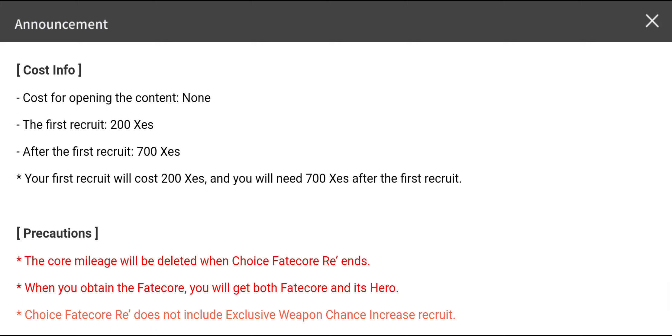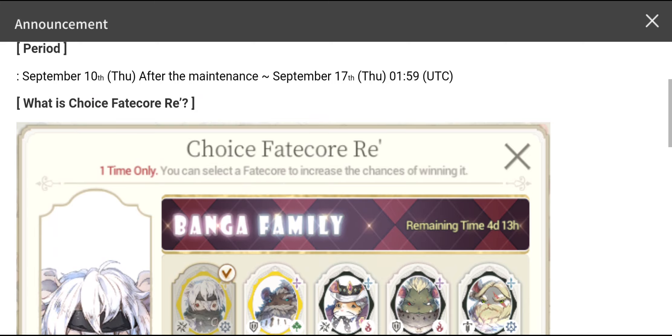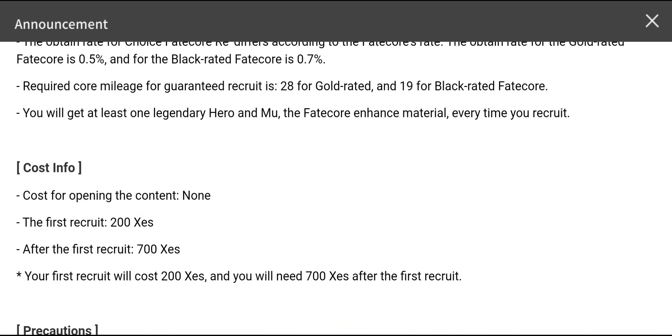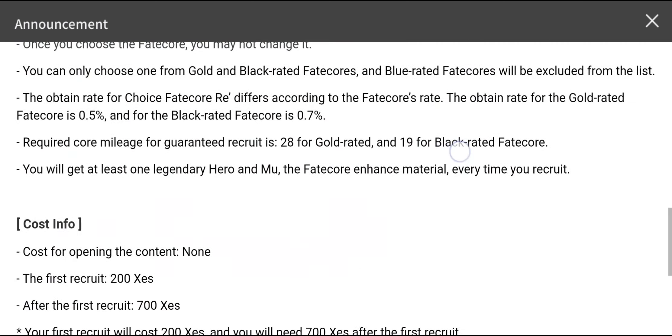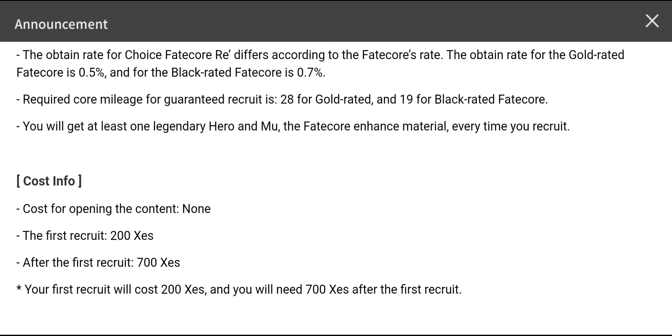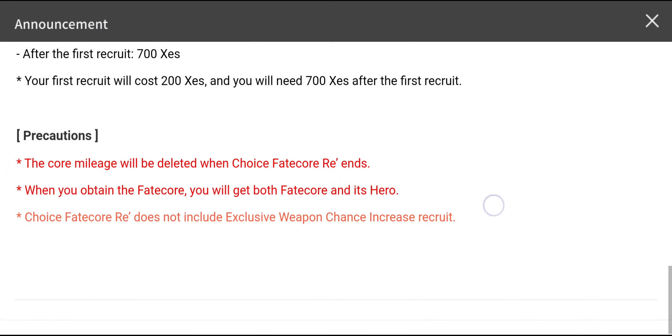Regarding costs: you don't have to spend any gems to open this Choice Fateco Race Summon Banner. The first recruit is going to cost only 200 gems, and many players were actually able to get their Fateco hero units from that 200-gem first multi summon in the last First Guardians banner — big congrats to them. I'll be trying my luck here too, hoping to get Fateco Jean from that 200-gem first multi summon, and that's the only gems I'm going to spend on it. After the first recruit, subsequent summons cost 700 gems — the normal charge for the rest of the banners.